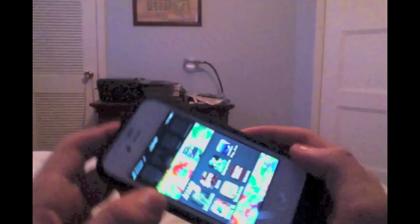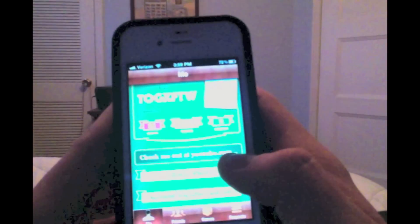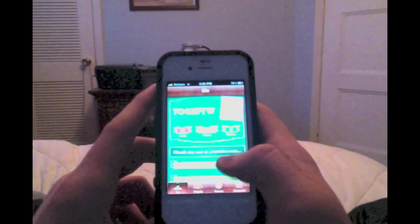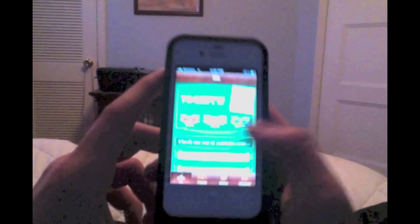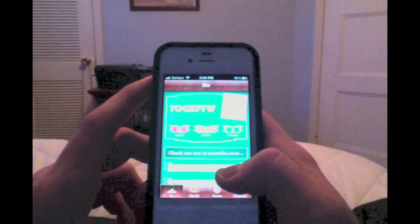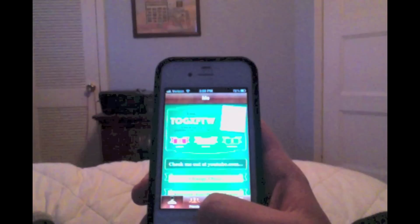Once you are done with those glitches, go ahead and add me on Game Center. My username is 2gx_ftw. You can add me at any time — just leave a message saying that you saw me on my YouTube channel and I will add you. Thanks for watching this video. Please leave a like, subscribe for more glitches, and leave a comment below.